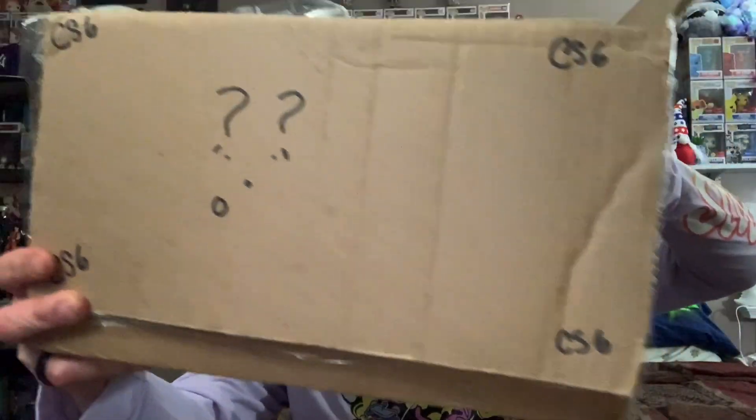Good way to meet everybody. I just cut the tape and we're going to get into it. They got stuff written on all these flaps — 'Cracking Collectible Swap,' 'CS6,' some question marks. One says 'open last before letter' and has a gray O on it. We got some bubble wrap. I'm going to set this letter aside to open last, and we're off to a great start.